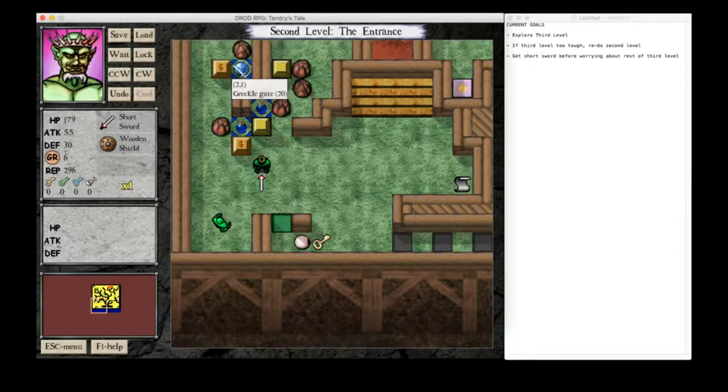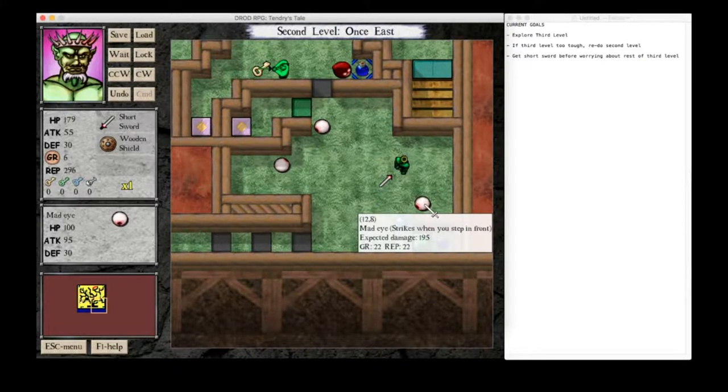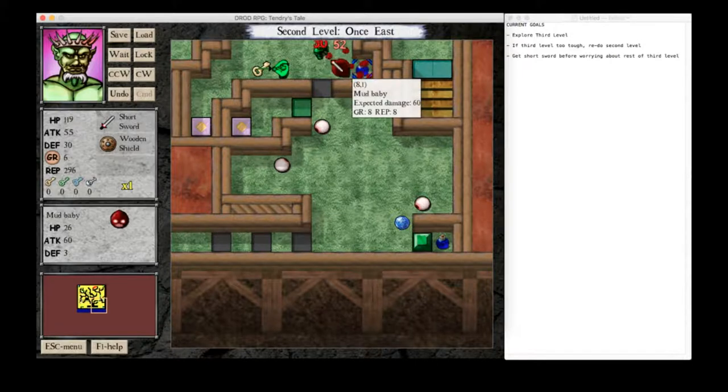Actually, I probably should have gotten this first. Hmm. No, but that's just one shield gem - that's just chump change at this point. I mean, I guess we could have gotten this. How much is that? 64. Yeah, Mad Eyes still do a lot of damage, of course. How close are we? I think we still need - no, you know, we got the sword. So yeah, Mud Babies are not gonna be easier for a long time, actually.